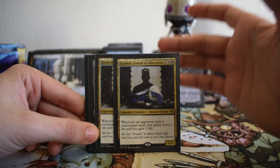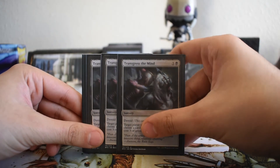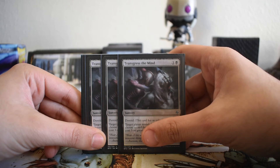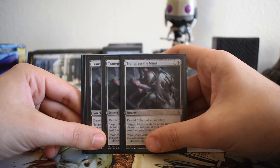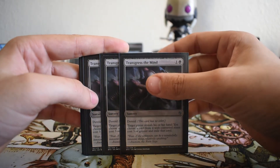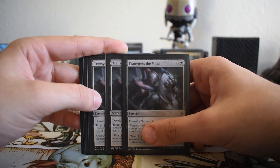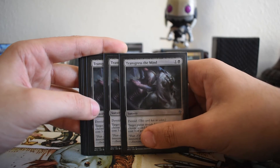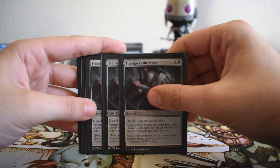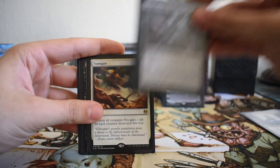We have three copies of Transgress the Mind. This is here for grindier matchups where you want to rip resources from your opponent's hand, and for non-permanent threats we otherwise can't answer. Taking things like Glimmer of Genius from a control player feels so good. It's also great for removing things you don't want your opponent to cast at all, like Ulamog. Transgress the Mind is here for grindier matchups — mid-range, control, and so forth.